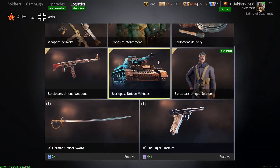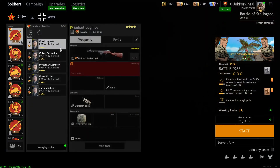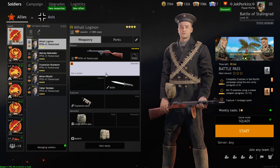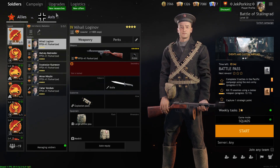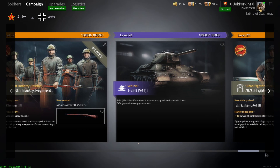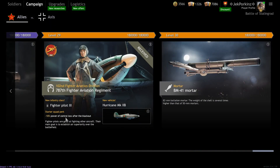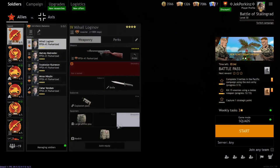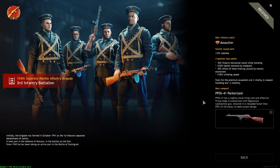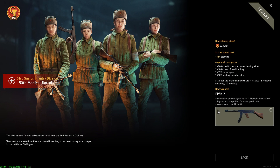Moving on to Stalingrad — everyone's favorite campaign. Starting with the Allies: they have the full access bundle on sale for about 22-30 bucks, which gives access to things like the T-34-1941. The PPSH-41 Tarkasai Squad is pretty much just a PPSH-41 with four assaulters and one level two engineer — very good squad, can't really go wrong with it. The next squad is the PPSH-2 — a very good squad with four female medics, a great competitor to the PPSH-41 with an insane fire rate, great perks, and basically no recoil. Very fun to play.